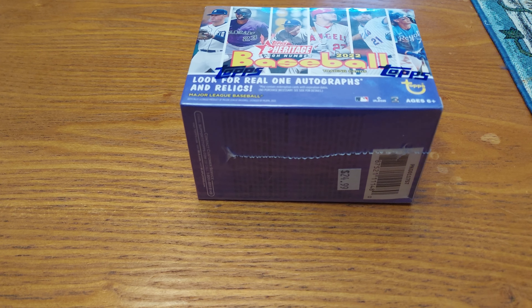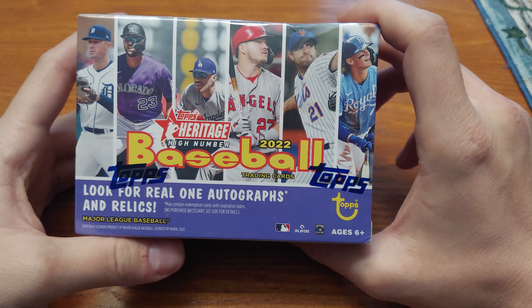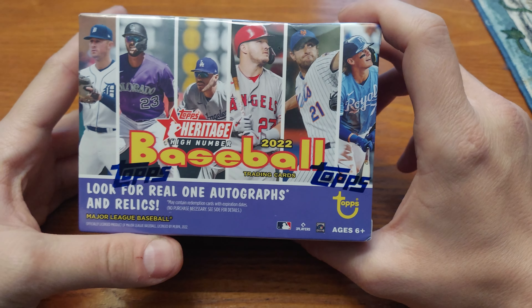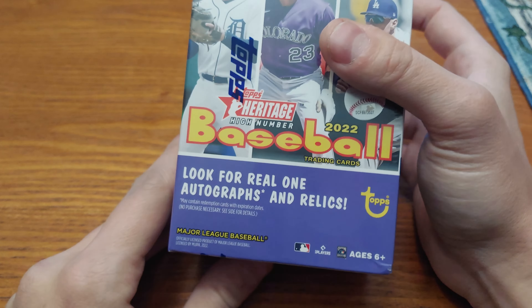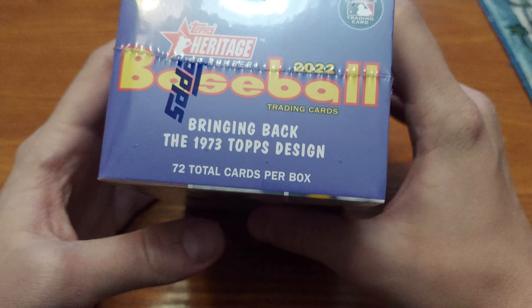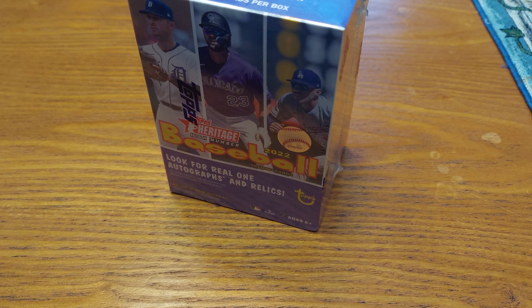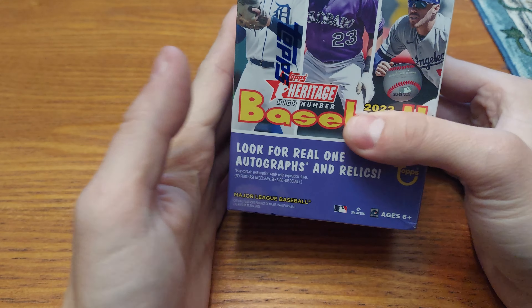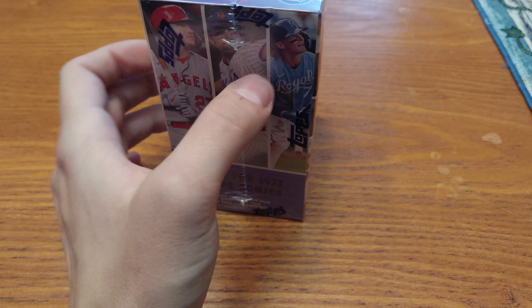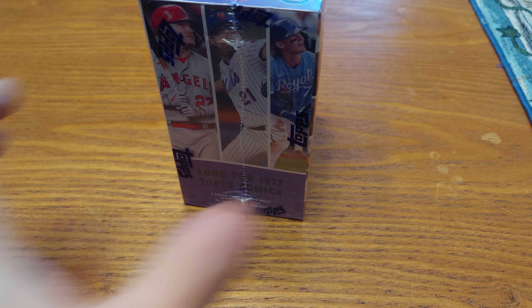Hello YouTube and welcome to Trading Cards of Awesomeness. This is another one of these things I got from Lids today at the mall — it's Topps Heritage High Number from 2022. I'm looking for real one autographs and relics. I got an autograph from Archives already, so I want to see a good relic or an auto relic come out of this — or a Shohei Ohtani auto relic if it's even in there. Now wouldn't that be a pull.